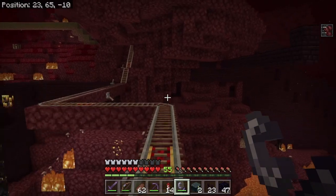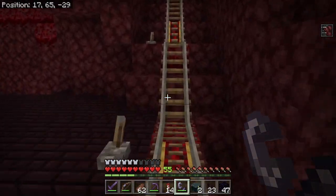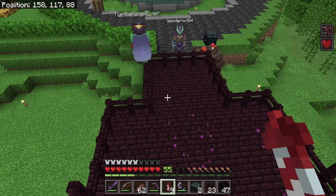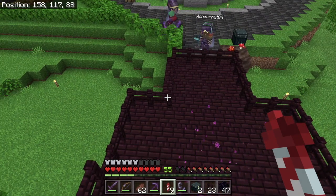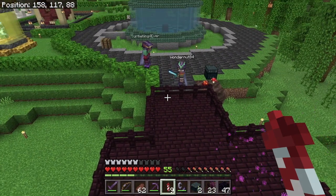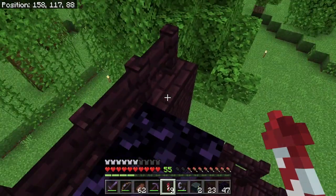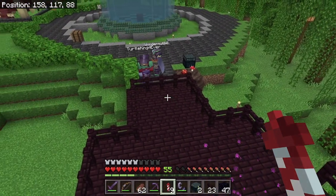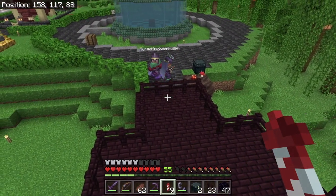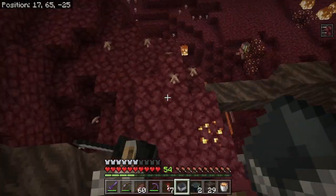I actually used that very same portal for getting the hoglins in, and it does go past this nether fortress where we should be able to find some wither skeletons. Turtle has come over to watch again, and Wondernut was in the area as well — she popped by to see how things are progressing with this exhibit. We're about to try and wrangle some wither skeletons and get them in here.